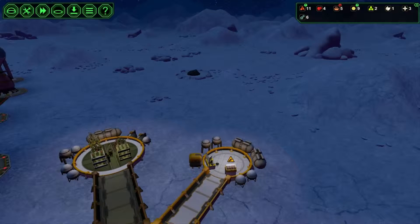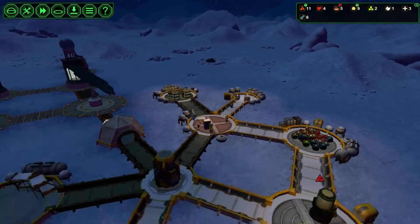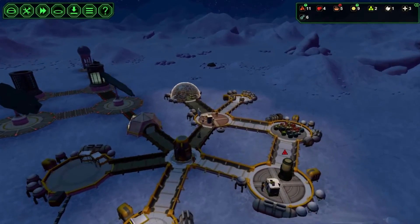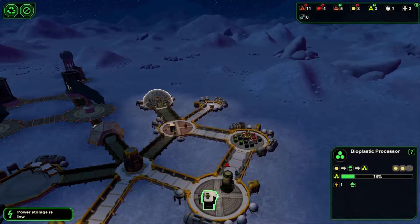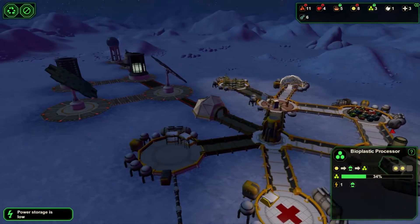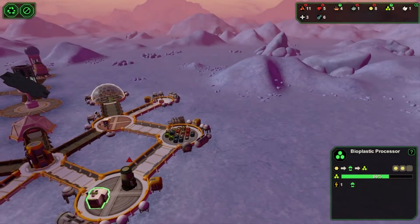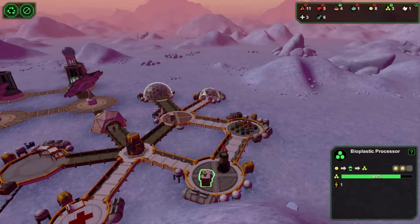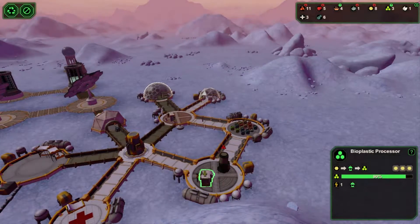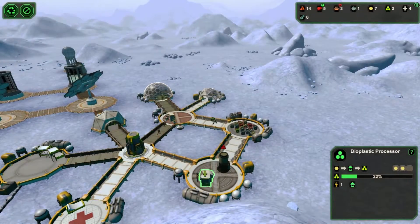So we do have one herb. Let's go ahead and bring it in so our doc can work on it. We are making more plastics. We do have a lot of starch. We are going to need to expand soon. Especially since I want to build a robot factory and build a good amount of stuff, we'll need a lot of plastics. It's a good thing we have a lot of starch.